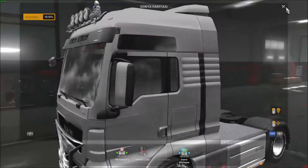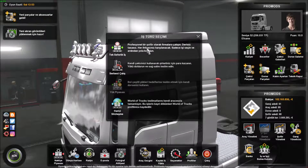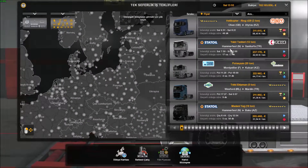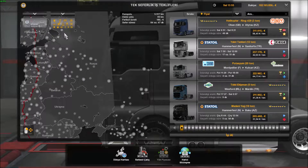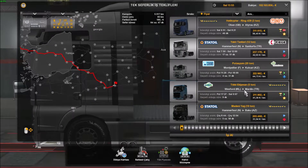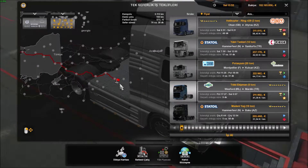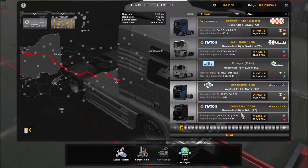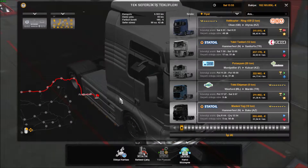Durum bu şekilde. Bu oyunu oynamak isterseniz haritaları bu şekilde birbirine kombine edebiliyorsunuz. Şöyle kısaca bir bakalım yüklere; mesela Norveç, Hammerfest kentinden Şanlıurfa'ya yakıt götürebiliyorsunuz. Veyahut İrlanda Wexford'dan Mardin'e. Uzun yolları sevenler için birebir. Ya da Norveç'ten Azerbaycan'a.